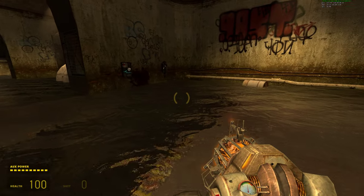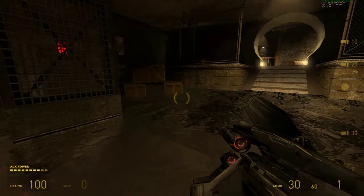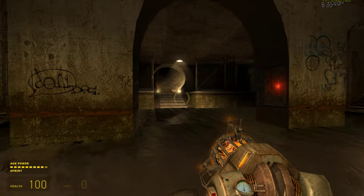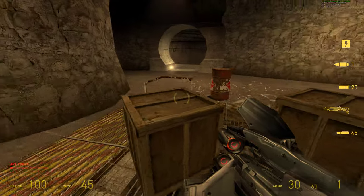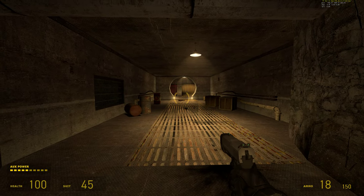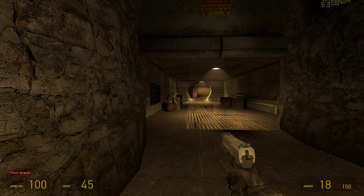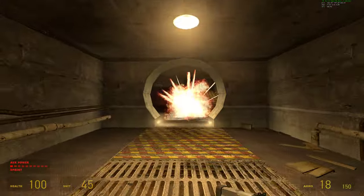You want to be able to throw things and then go right back to the same weapon you were using. You can always throw stuff if you can find it. On my number one key I have my pistol — I very rarely use it, but in a pinch the pistol works pretty good. I think it knocks off about 25 hit points per shot, so if you're really accurate you can knock a couple hundred points off somebody with eight shots. Then just switch right back — here's the 357 magnum I just picked up.